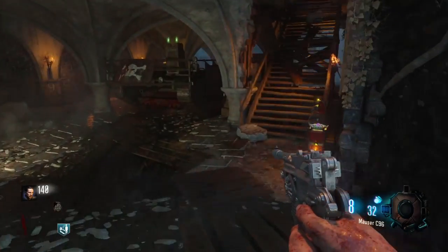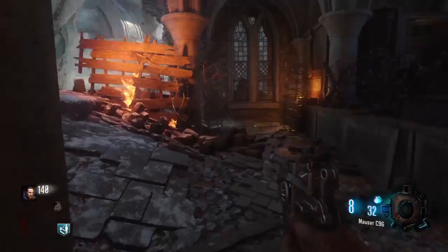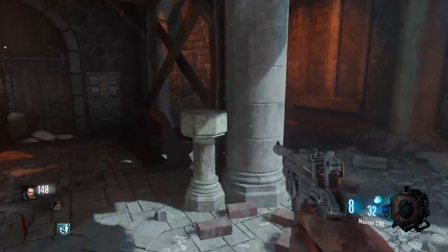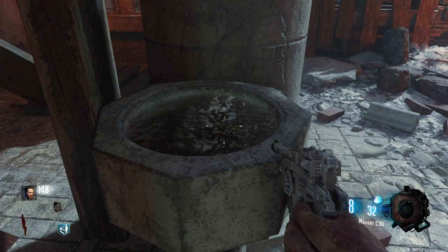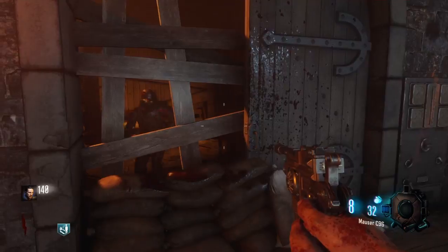When you get to the church, head up the stairs and when you turn around you'll notice a fountain right in front of you. Walk up to it and hold square and you'll put the tablet in the water. This is where you need to get melee kills.